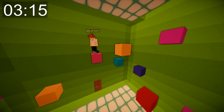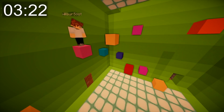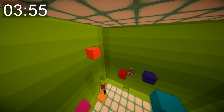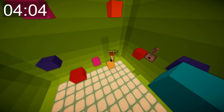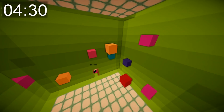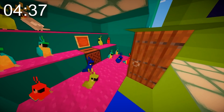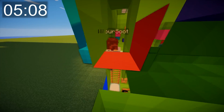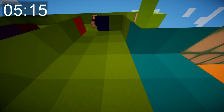Wilbur enters the parkour room and notes the barrier blocks. He attempts the difficult jump, makes it first try but jumps straight off the other side. He admires the colour scheme: 'Very M&M's.' After more attempts, he completes the parkour and enters the parrot disco room — briefly confused but cool with it. He then figures out the bounce mechanic to reach the Scott quiz.